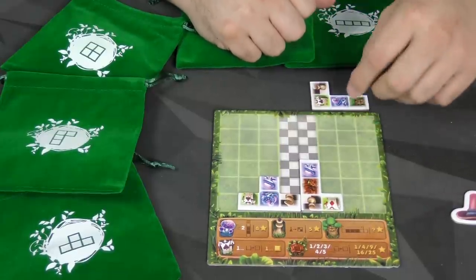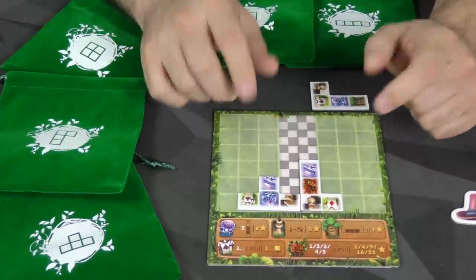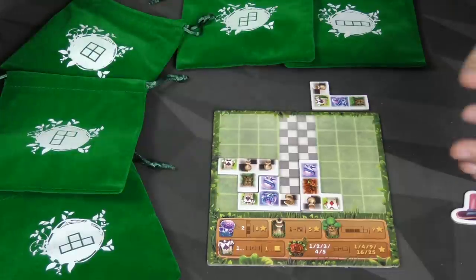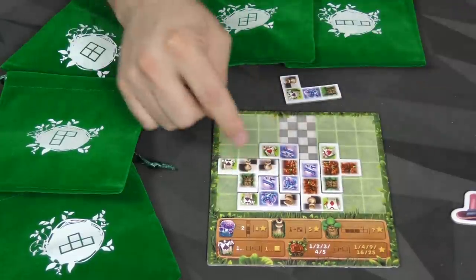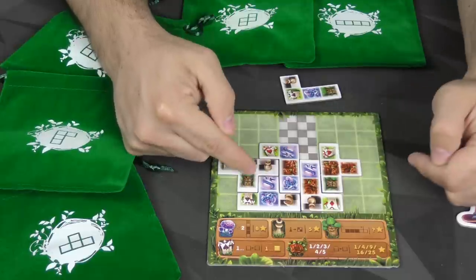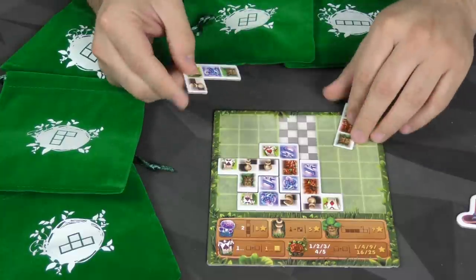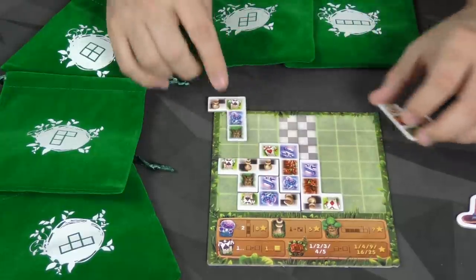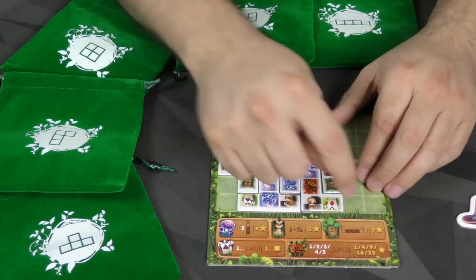The trees — you are going to score lines. If there are at least two trees, you're going to score how far apart they are, including the spaces where the trees are. So let's take a look at a little example. I'll put that piece there and this piece here. For this line, there's a tree there and the next one over is right here, so for that I'm going to get one, two, three, four, five victory points. You would do that for every line. If there are two trees next to each other, then it's just two points. When you place a piece, it has to go entirely on the board.